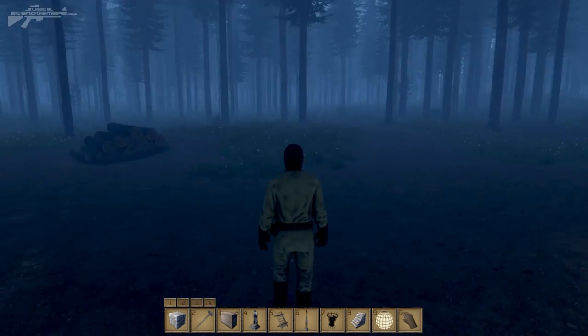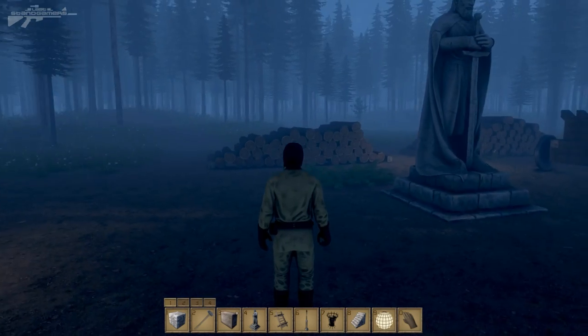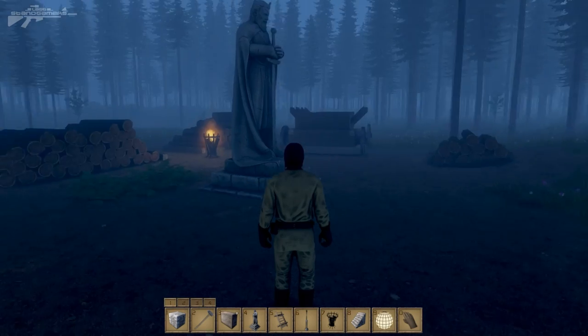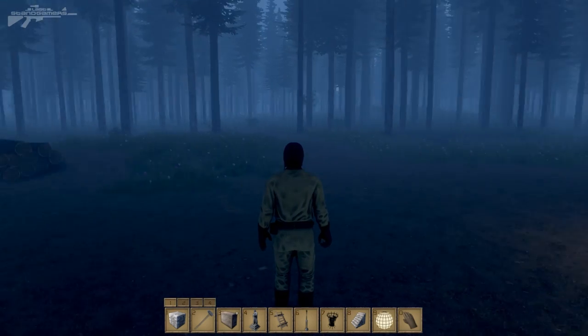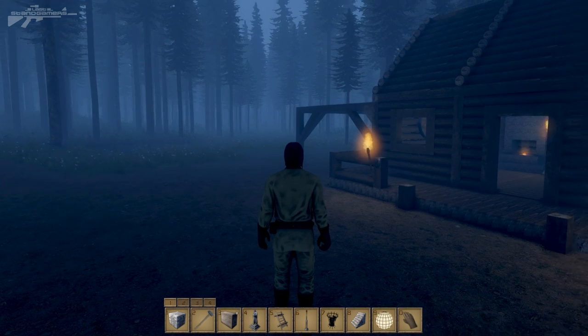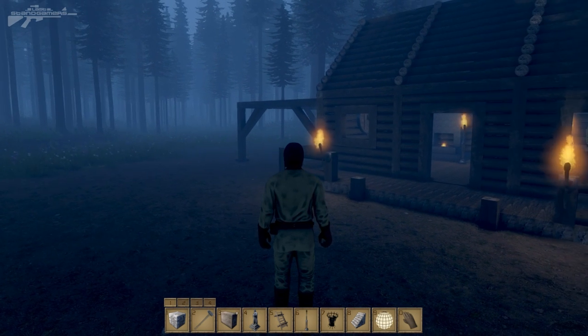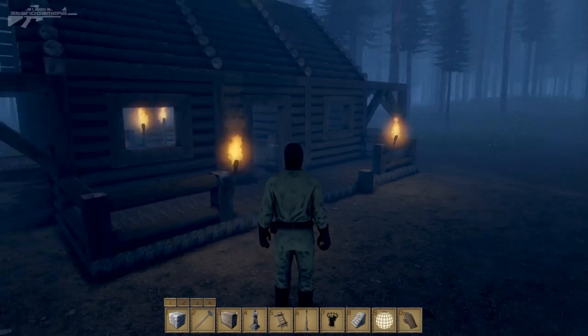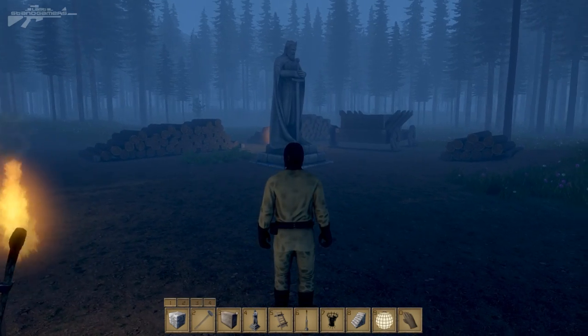We're here in a small logging camp located in a really mysterious and creepy forest. We've got some logs we've been working on, cutting lumber and different things. We've got barbarians out there and the idea of this mission is to protect the peasants harboured within the logging house as well as protect the statue.